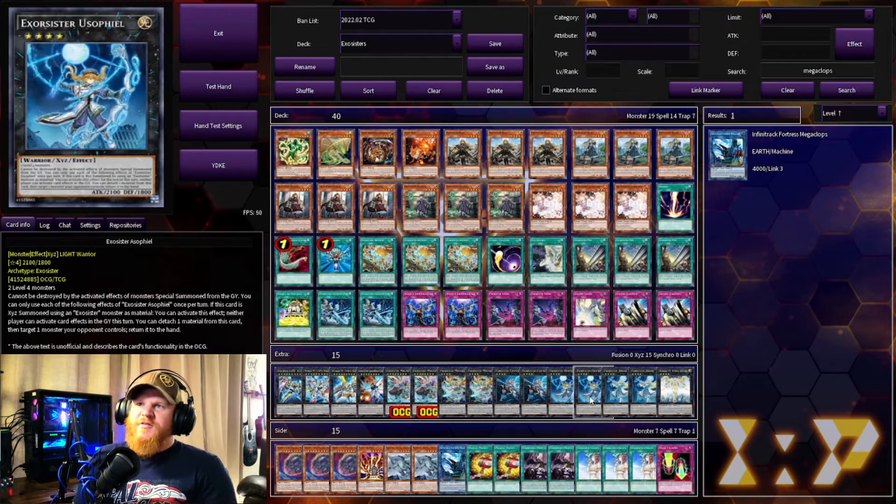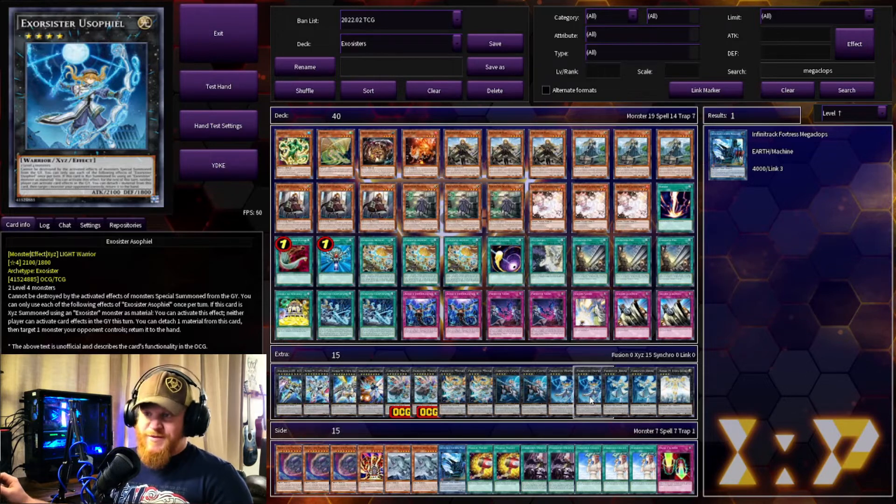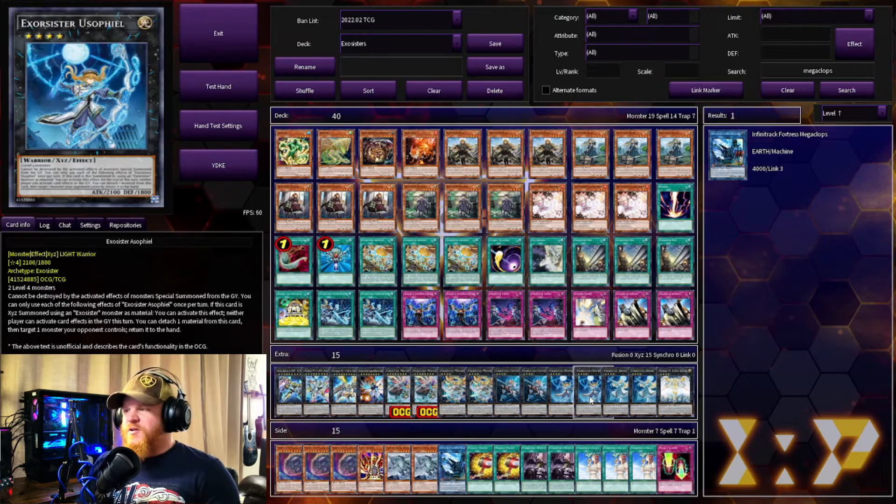Next we have one Exosister Eusphera — another rank four, takes two level four monsters. This one's a little bit stronger with 2100 ATK and 1800 DEF. It cannot be destroyed by the same activated effects of monsters special summoned from the graveyard. If this card is XYZ summoned using Exosister monsters as material, neither player can activate card effects in the graveyard this turn. Then you can detach one material and target one monster your opponent controls to return it to the hand — so this one has a built-in Compulsory Evacuation Device.